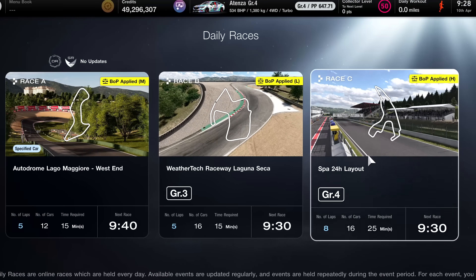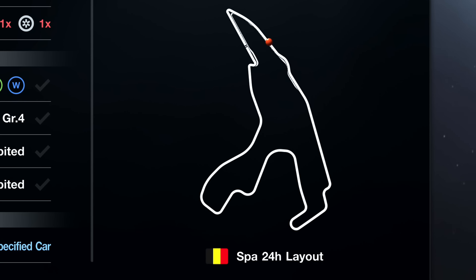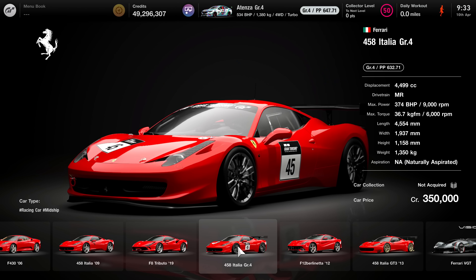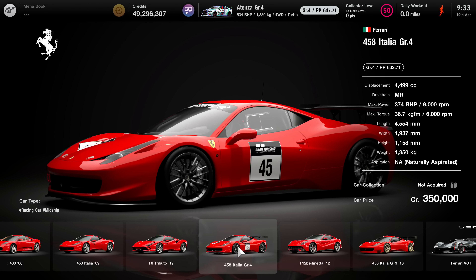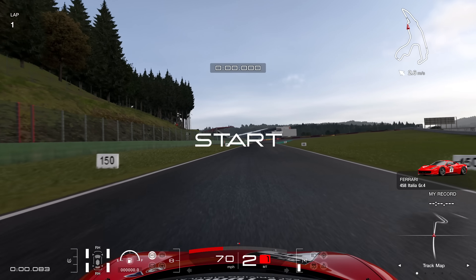Hello viewers, SuperGT here. This week's DailyRacy sees the return of the Spa 24-hour layout and the return of dynamic weather, which would make for a very interesting race. I'd be racing for Ferrari, trying to bring honour back to the boys and girls at Maranello.